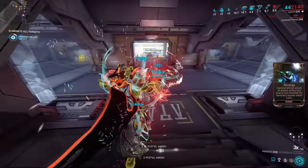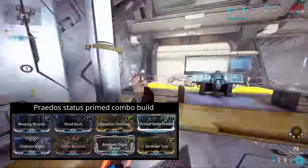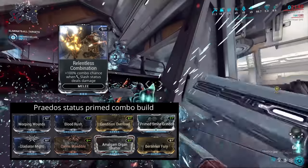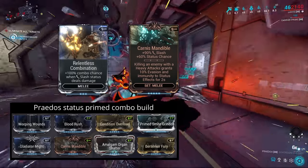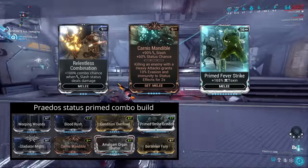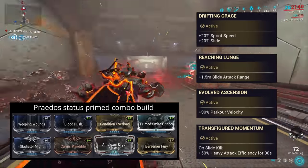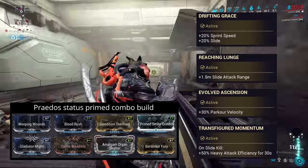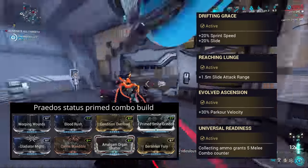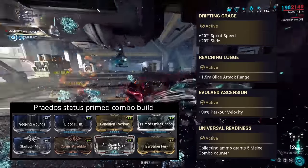If you have a Primer weapon such as an Epitaph or Kuva Nukor, you can use this second combo build. We've removed the Viral mods — as Viral should be on your Primer — allowing us to mod for more attack speed. The Dash Polarity slot is a flex slot: you can go for Relentless Combination to make gaining combo even easier, Carnage Mandible to increase Slash procs, or an Elemental mod against Corpus or Infested — Toxin for Corpus, or Heat for Infested. If you add an Element, make sure there's something different on your Primer for improved effect and Condition Overload. For this build's evolutions, I suggest again Drifting Grace, Reaching Lunge, and Evolved Ascension, but for Evolution 5 it's your choice of either Transfigured Momentum or Universal Readiness. Because you're using a Primer weapon, you'll constantly need a small amount of ammunition, which keeps triggering Universal Readiness — giving you 5 combo every now and then and resetting your combo timer, especially useful if you're not using Naromon.